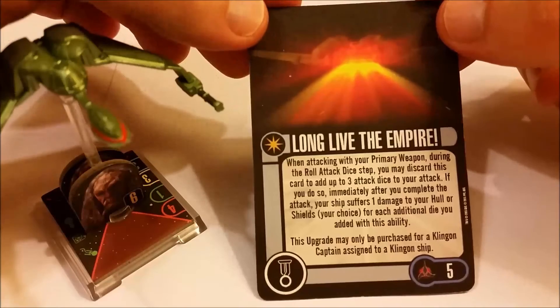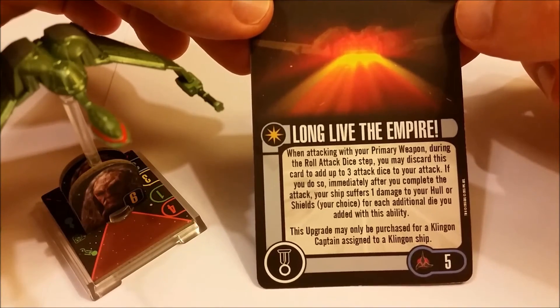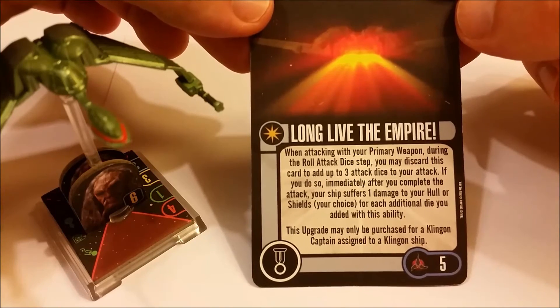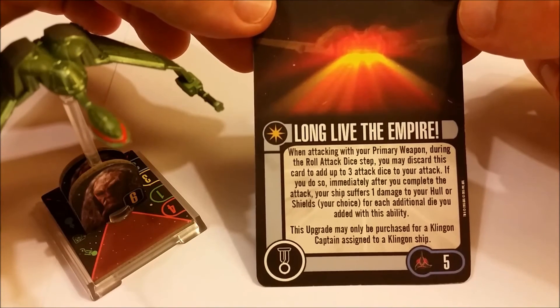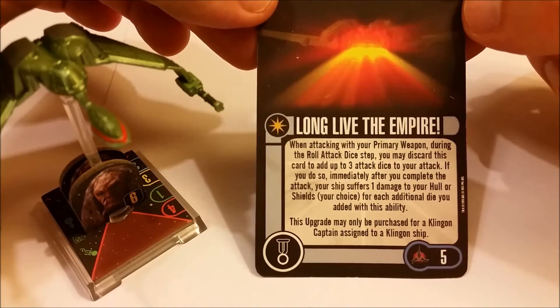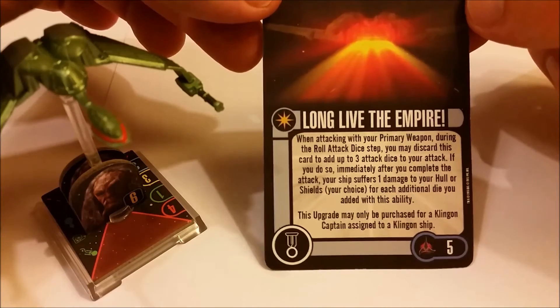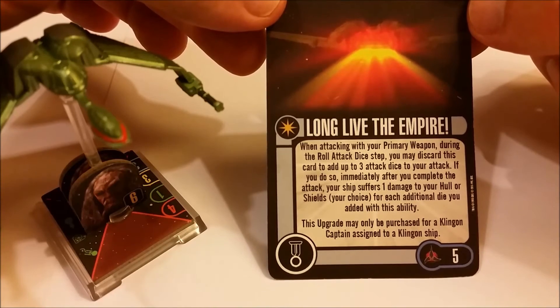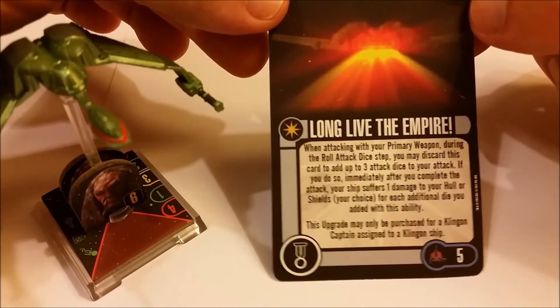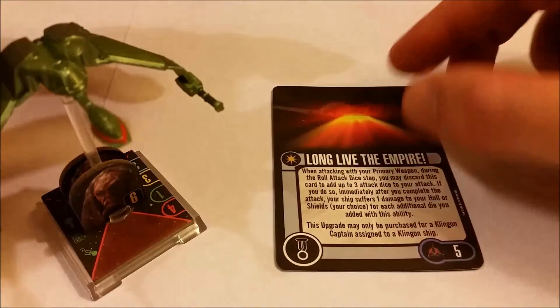The elite action is called 'Long Live the Empire.' When attacking with your primary weapon during the roll attack dice step, you can discard it to add up to three additional attack dice, but you suffer one damage to either your shield or hull for each additional die used. If you use all three, you're looking at gaining three damage points to your ship, which could put you pretty much out of the fight.